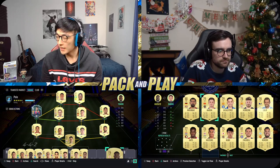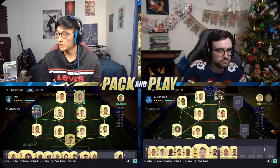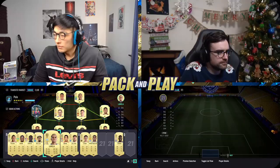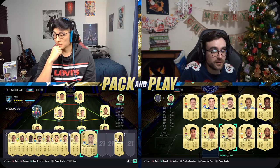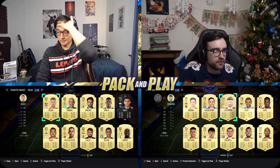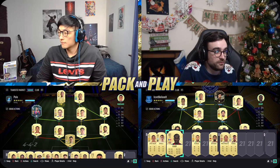I need a Premier League striker — I did pack Richarlison, he is a fraud but he'll get me chemistry. He hasn't had a single special card this year! We've got Canate with an inform, Andre with a Rule Breaker card. I've got Chilwell — he's upgradeable but not great in my team. Oli Watkins I've upgraded. I've just basically built a team with quite a lot of chemistry, really.